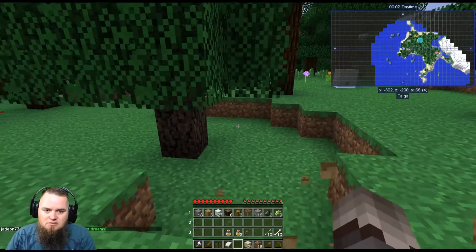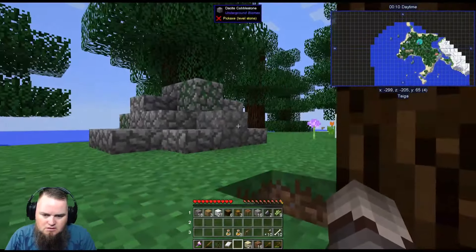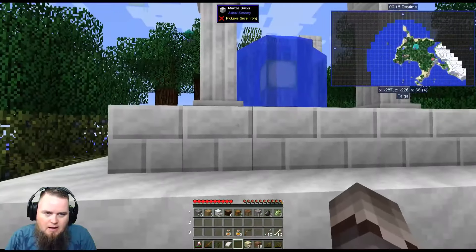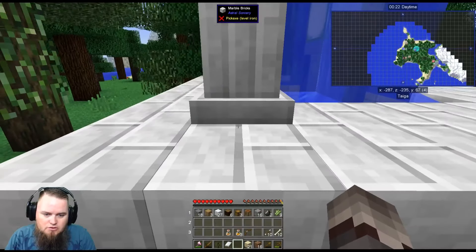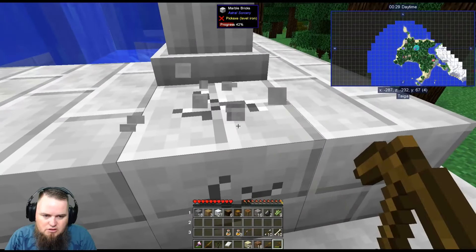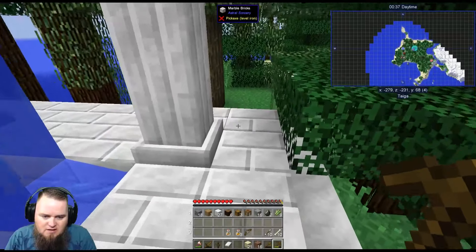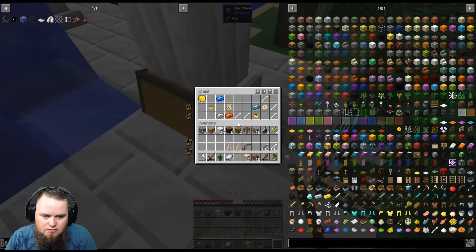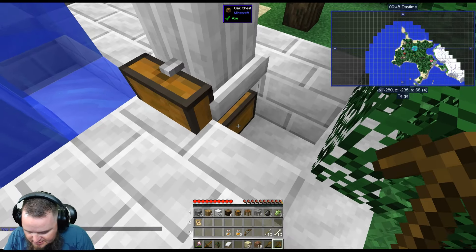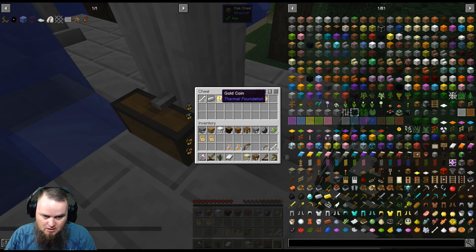We've already been 10 minutes in and we don't even have a base. What is this maple wood? That bird sound scared me. This is one of the many shrines we can find in the world. I don't have a lot of experience with Astral Sorcery, but I know these shrines often have treasures hidden under the pillars. Let's see — and there's treasure! These are constellation papers; when you pick them up you learn them. I memorized Visio and Dissidia.